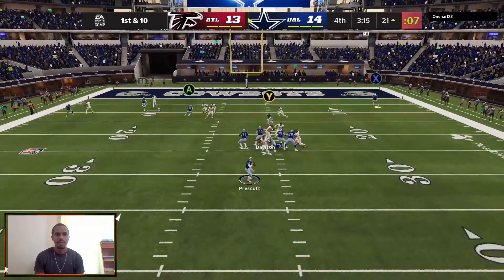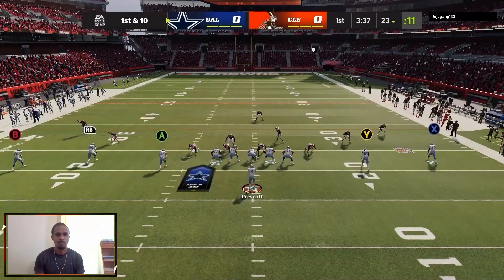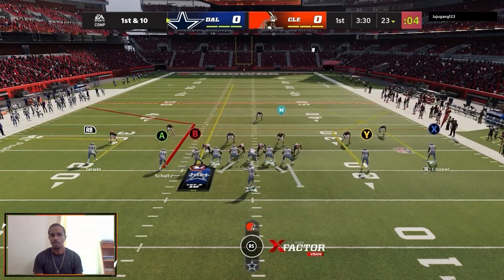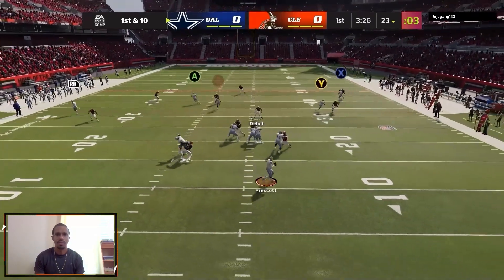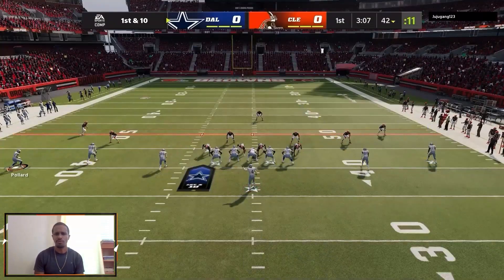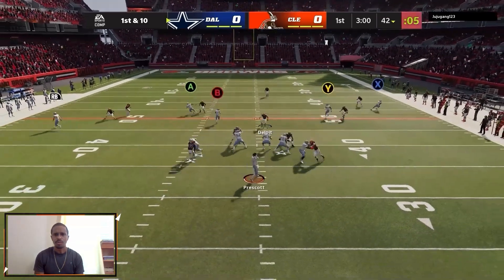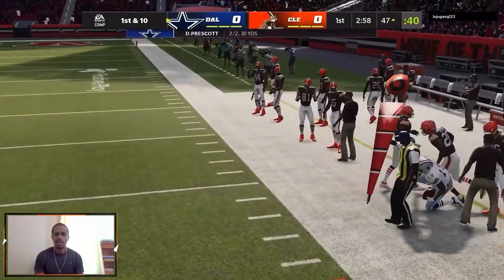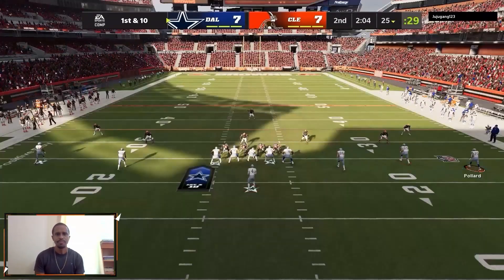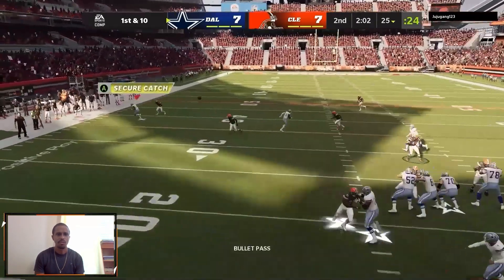Here we're setting up crosses underneath and a nice post over the top to Amari Cooper. This guy refused to come out of single high, but we were absolutely killing him with the out routes and corner routes. He even went to a cover three show-two. We're just going to give him all the smoke until he comes out of there. He's still doing it, we keep hitting it. Driving all the way up the field, hitting the same route — Coop on the out route with Pollard blocking.